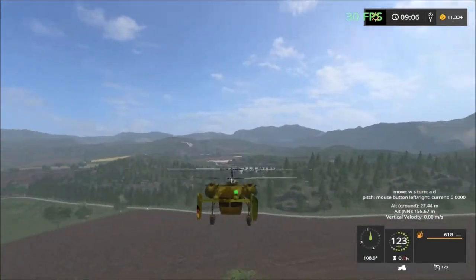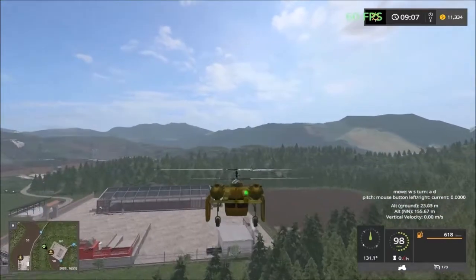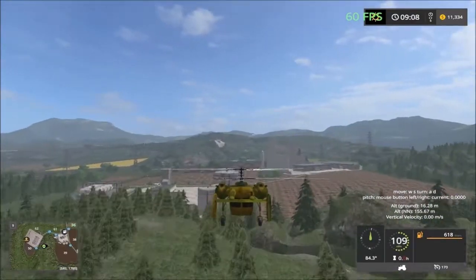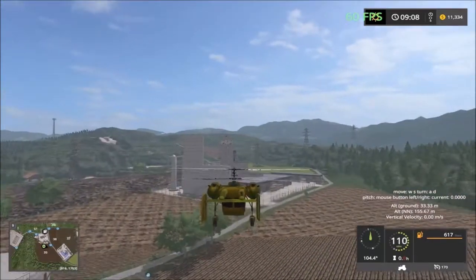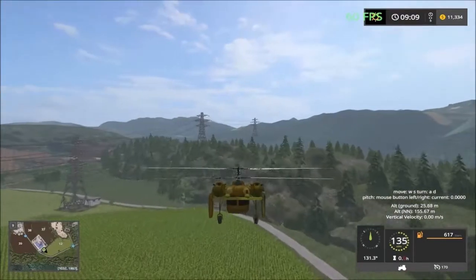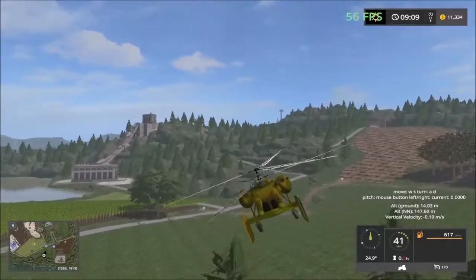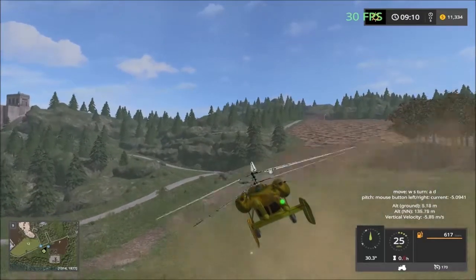Heading straight across over the mountain in the helicopter — there's the compost machine and everything else, the gas farm. Had to land and straighten up — once it tilts this way there's nothing you can do.